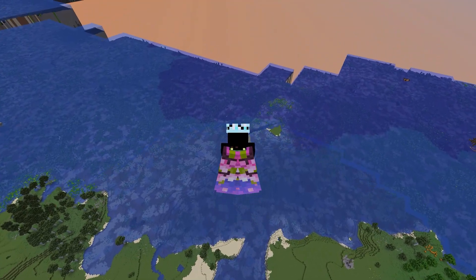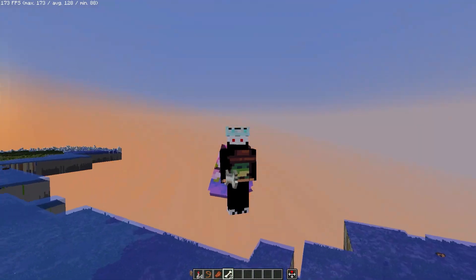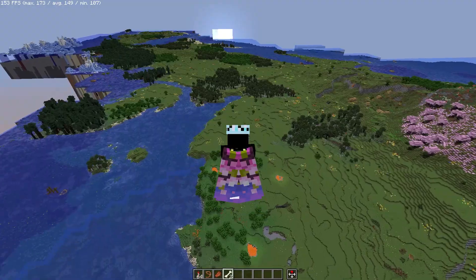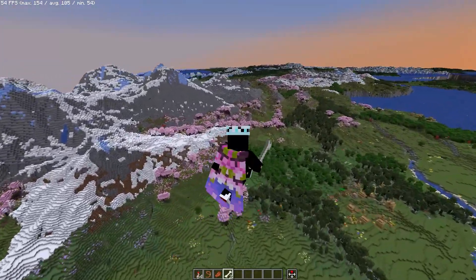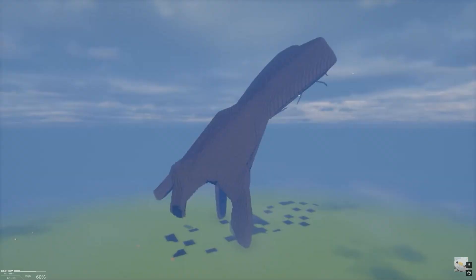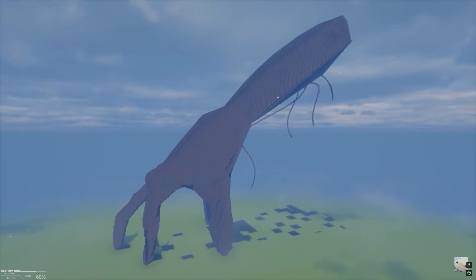Have you ever got this problem where you need to travel a thousand blocks in creative to generate LODs? Worry not, because with the help of the Axiom mod you can fly two times, three times, or twenty times faster. Axiom mod is like WorldEdit but better — a building mod where you can create huge builds with ease. Best for Distant Horizons.